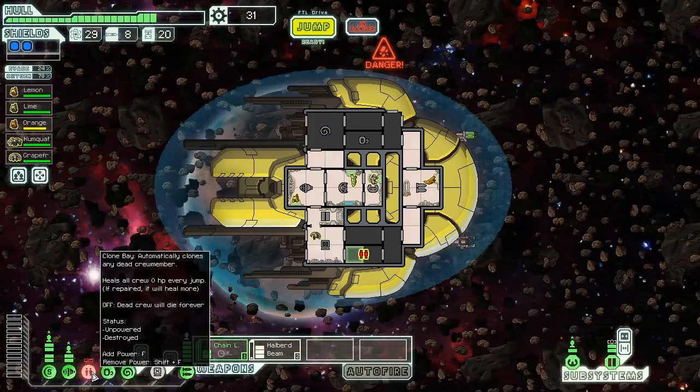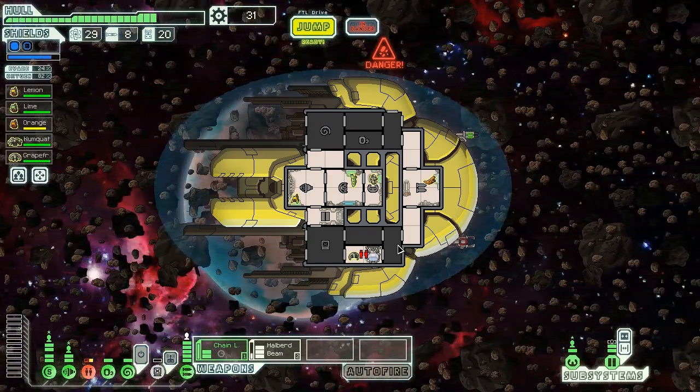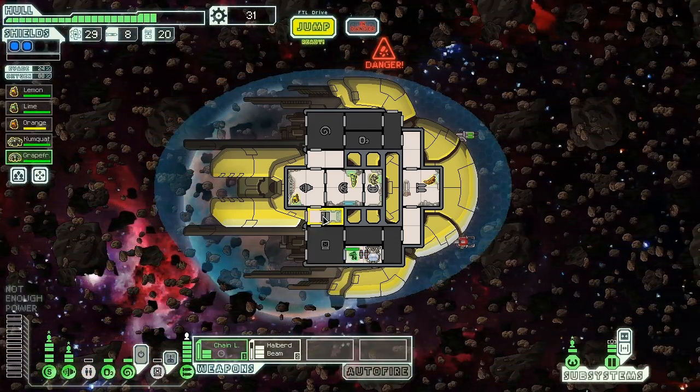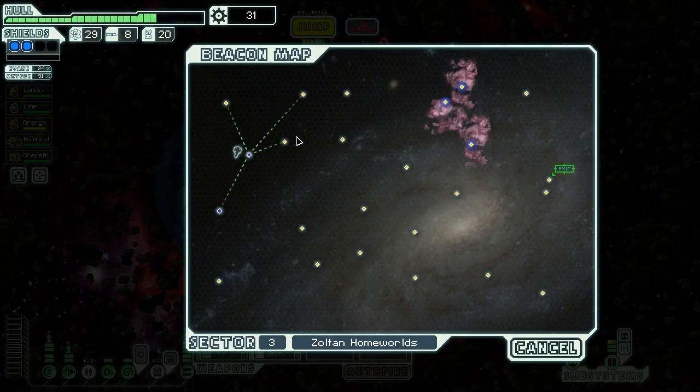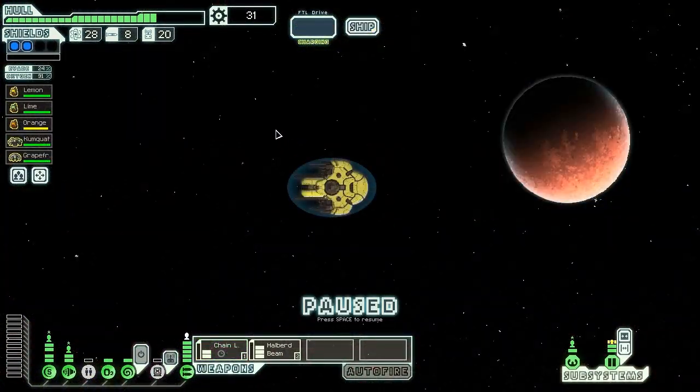We'll turn on the halberd beam so it doesn't suck our power. We don't need to have it on all the time, just when we need it. We're probably going to try and stick with the clone bay this time instead of upgrading to a med bay, and try some different strategies — I've never really shown off what the clone bay can do in these videos. We'll see how it goes.